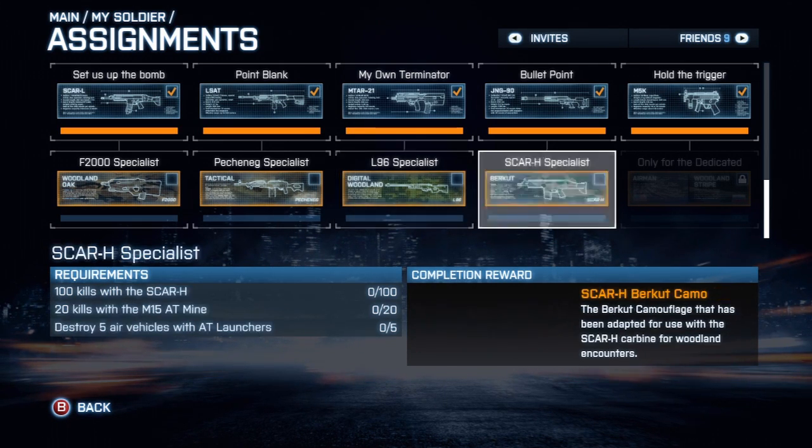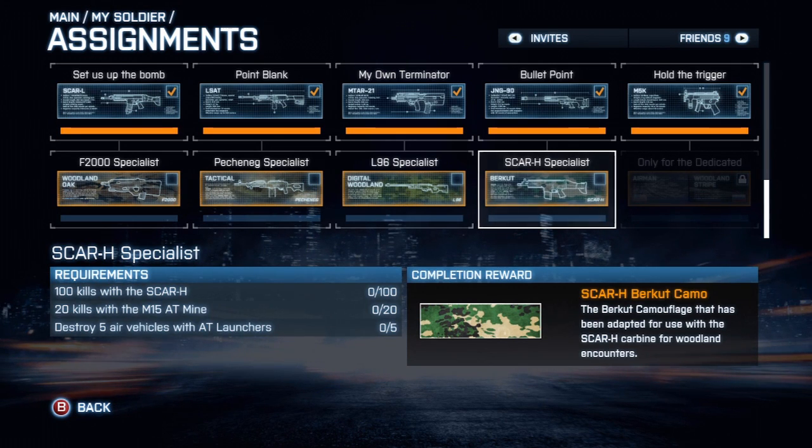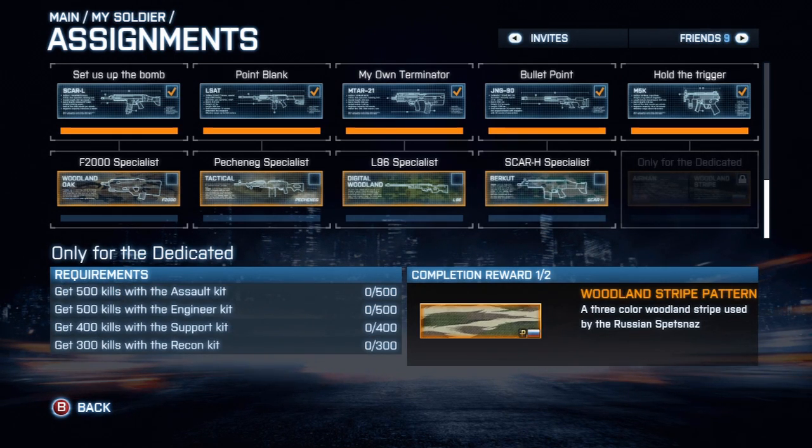The SCAR-H Specialist requires 100 kills with the SCAR-H, 20 kills with the M15 AT mines, and destroy five air vehicles with AT launchers, meaning the Javelin.